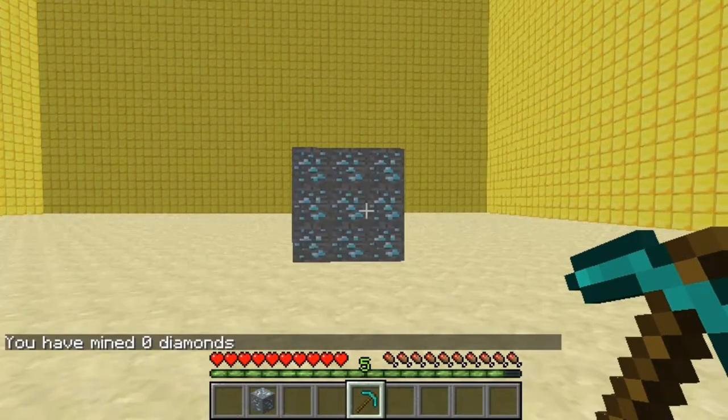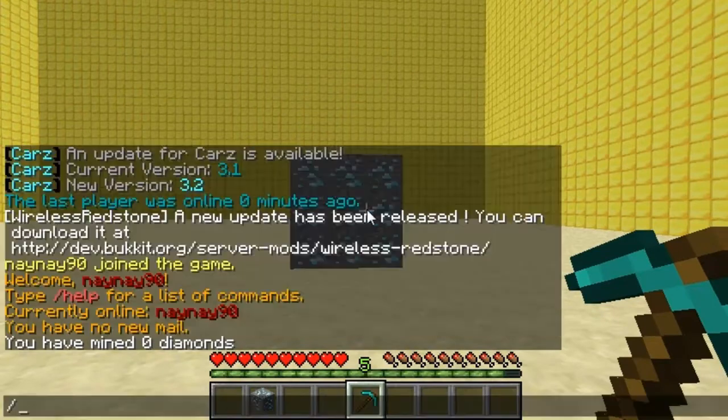Slash diamond shows you how many you've mined. As you can see I've mined up no diamonds. Slash diamond followed by a player name will show you their diamond stats — obviously I've got no one online so I can't demonstrate that, but it does work.